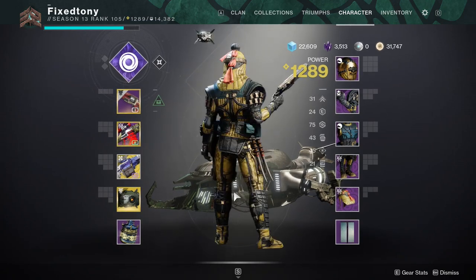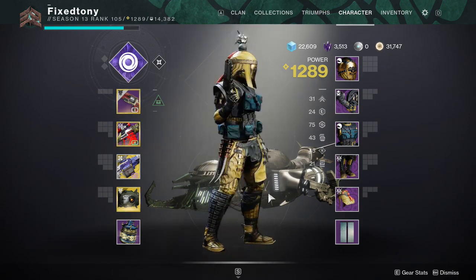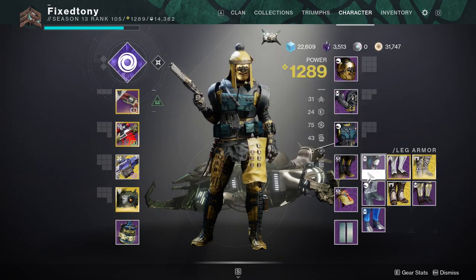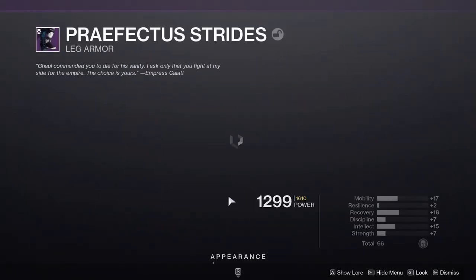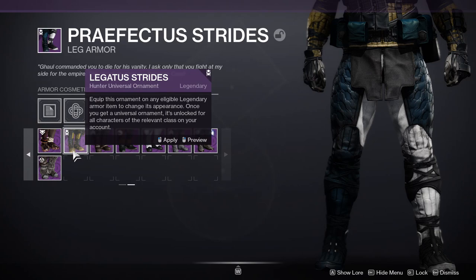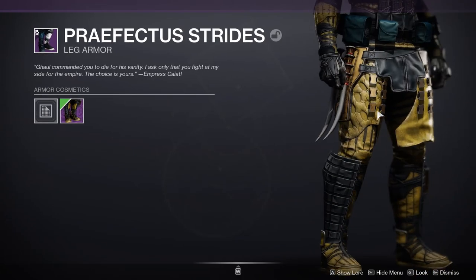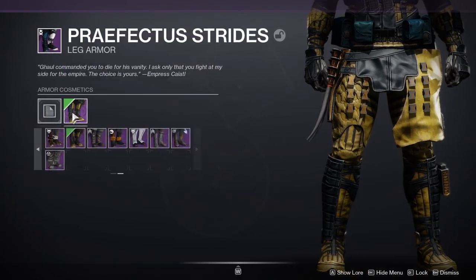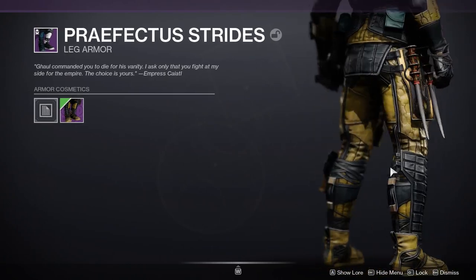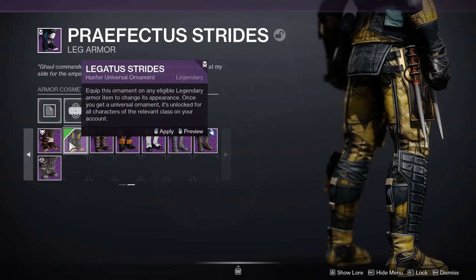I'm very happy with the ornament armor set because it changes a lot — it's not like other season pass armor sets where it's basically just two or three changes. This changes a lot, like a ton. They give us the leather part here, this piece, the horns here, and this leather piece with these details — it changes a good amount and it doesn't feel lazy at all.